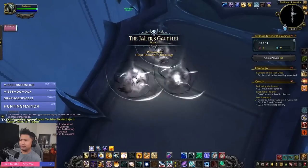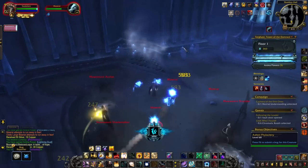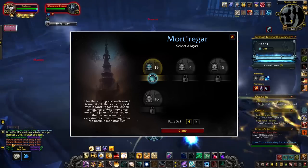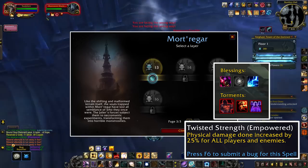Today we take a first look at the Torghast updates coming in this patch, starting with the Cell Blocks. It's pretty straightforward — there are four new layers, bringing the grand total to 16. Starting at layer 13, one of the active torments will be empowered. They're just worse than before.